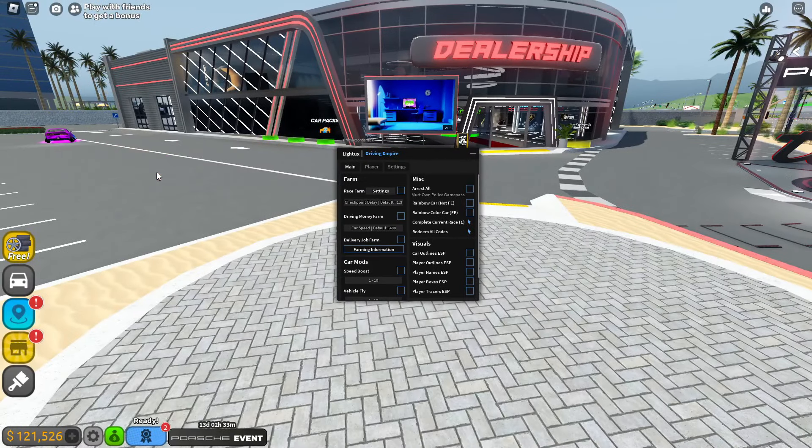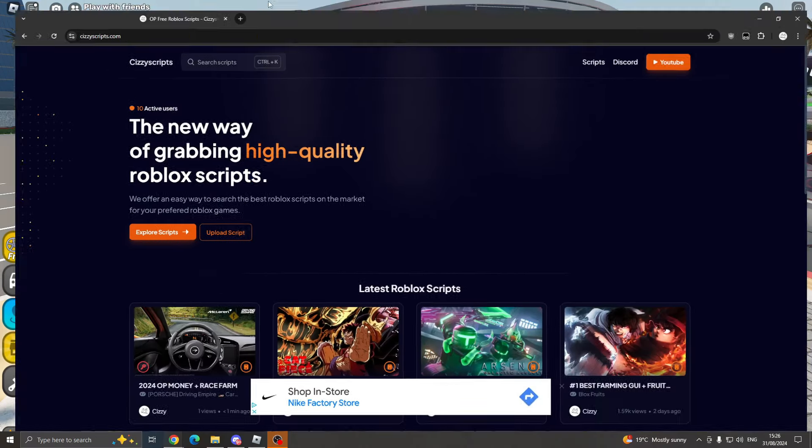In today's video I'm going to be showcasing the best script for the Roblox game Driving Empire. This has race farm, money farm, visuals, codes, and a lot more. Before we get into today's video, if you could drop a like, comment, and subscribe it would be greatly appreciated, and let's get straight into the video.